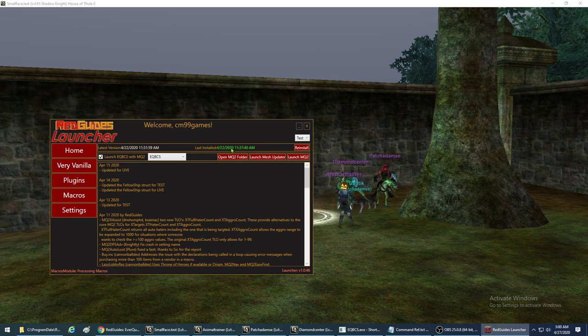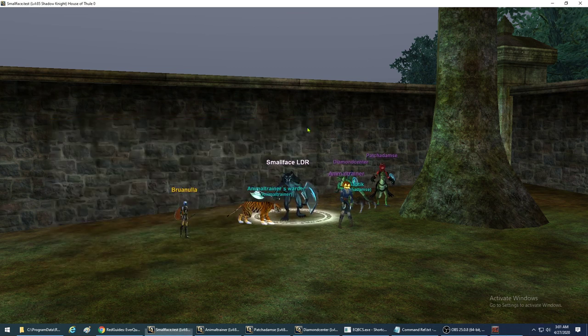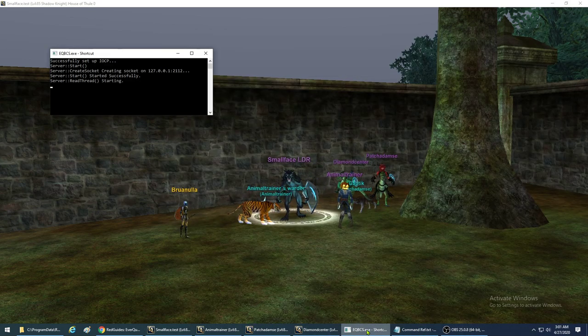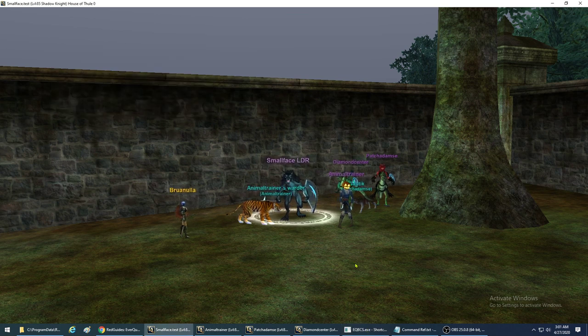If you're not sure how to get this, you can look at my other video on EQBCS. Once you get this, make sure you launch it and make sure this number is in green where it says 'last installed.' Make sure you have your EQBCS selected. I'm running four different sessions on my computer. Hit the launch button and you should see it running down here. You can close this - EQBCS is running. Refer to my previous video on what EQBCS is.